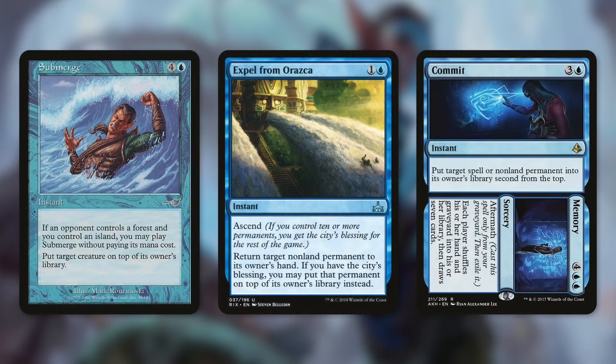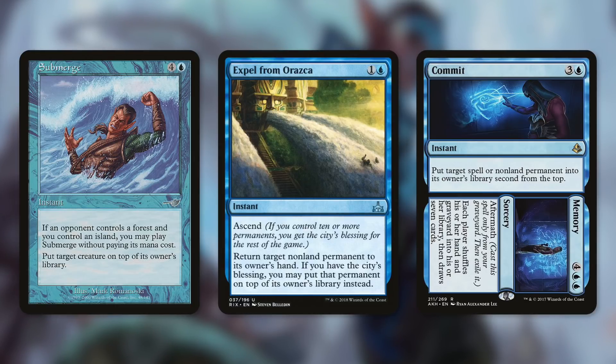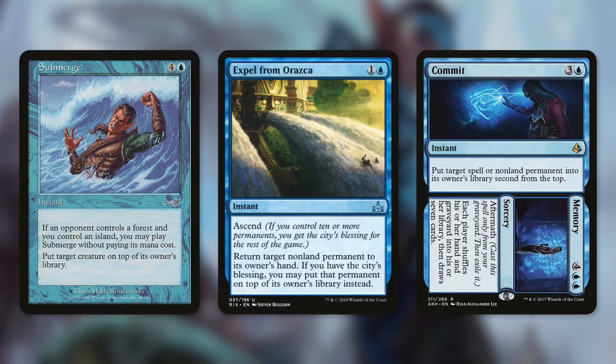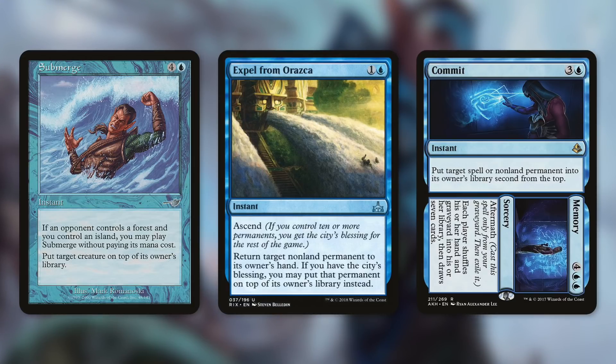Now, another thing you want to be considering are cards like Submerge, Expel from Orazca, and Commit to Memory. Submerge is an instant: if an opponent controls a forest and you control an island, you may cast it without paying its mana cost, and it puts target creature on top of its owner's library. In Commander, chances are high that one of your opponents has a forest since green is very popular, so a lot of the time you can cast this for free. Being able to put a creature on top of its owner's library is huge for this deck — you can put your opponent's best creature there, know exactly what its mana value is, sacrifice that many clues, and steal it with your commander. And keep in mind your commander can get non-creature permanents too, so Expel from Orazca is fantastic as well. It returns a non-land permanent to its owner's hand, or with the city's blessing, puts it on top of their library instead.